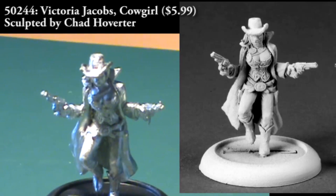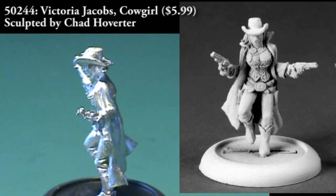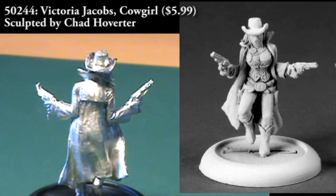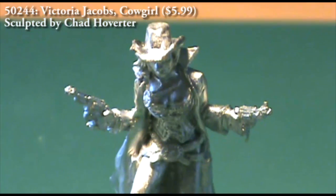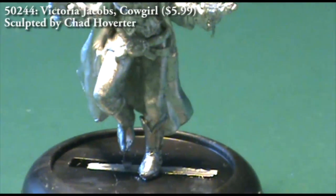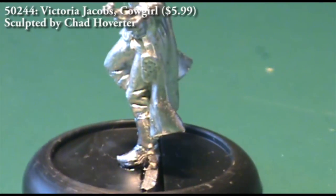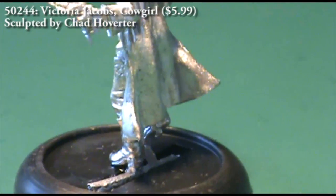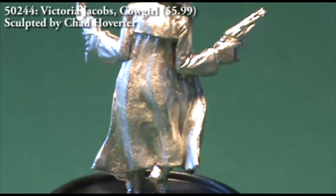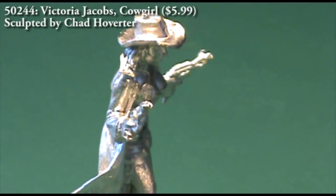In general the figure didn't need as much cleaning as the previous Savage Worlds figures, but there was a little bit of damage to her hat — on the front right side there was a little bit of metal missing. Normally having metal missing from a figure is going to be a significant problem, but it's really not that big of a deal here because it adds a little bit of character to the model — she's got a part of her hat that's been burned away, shot away, or torn away. I'm not advocating for damaged models, but in this case it's really not that big of a deal.